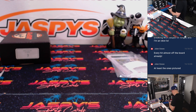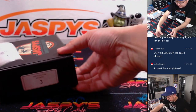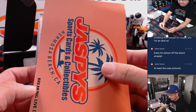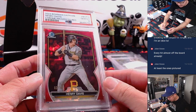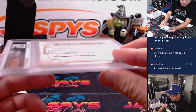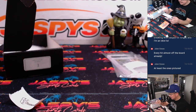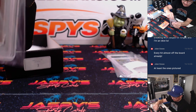Thank you, Greg. Here is Henry Davis — three out of ten, 2023 Bowman Sapphire Red, PSA 10. Former number one overall pick. Nice. Good to get that. Thanks, Greg. Solid few packs there for you.